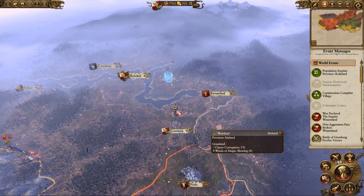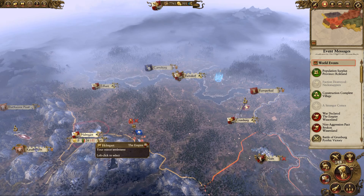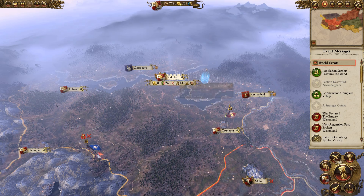Hey everybody, welcome to episode 4 of Total War Warhammer with me, Redneck Einstein. We're playing as the Empire, and last episode was pretty successful. We've now united the towns of Helmgart, Alhart, Grunberg, and Reindorf all under my banner. So we've been quite successful on that front.